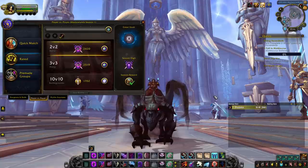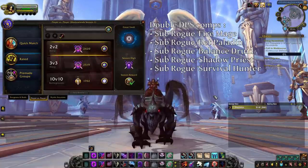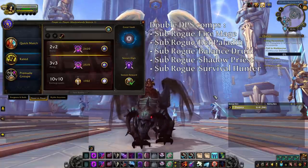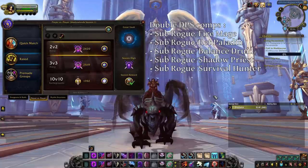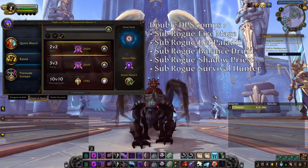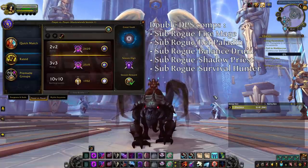The best double DPS comps available to you are Sub-Rogue Fire Mage, Sub-Rogue Retribution Paladin, Sub-Rogue Balance Druid, Sub-Rogue Shadow Priest and Sub-Rogue Survival Hunter. I've ranked them from what I think is best to worst, but keep in mind that all of them are viable to push decent rating. When playing those comps as rogue, you're here to initiate CC chains on the enemy healer while also keeping the enemy DPS stunned, so that your partner can do damage freely and keep the CC going. Just before the stuns on the kill target wear off, if you're not going to kill, you immediately need to run away to avoid taking damage. Since these comps feature little to no healing, you stay alive by avoiding most of the damage and slowly healing in stealth in between your goes. Every time DRs on your targets are off, you go again. At some point, if you do it properly, the enemy team will be out of trinkets and defensive cooldowns and you will land a kill.